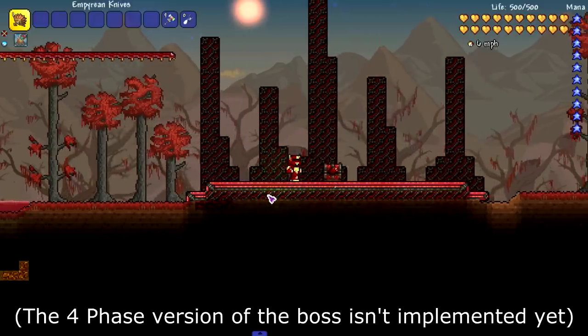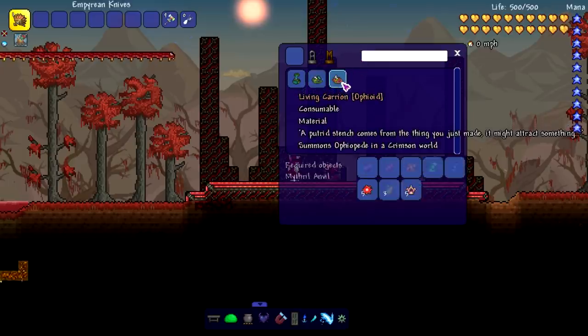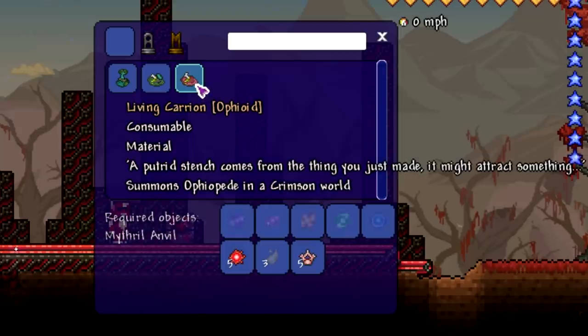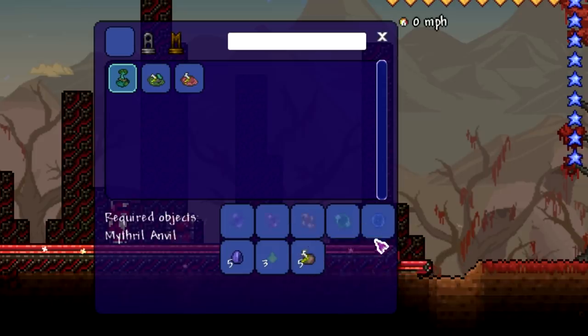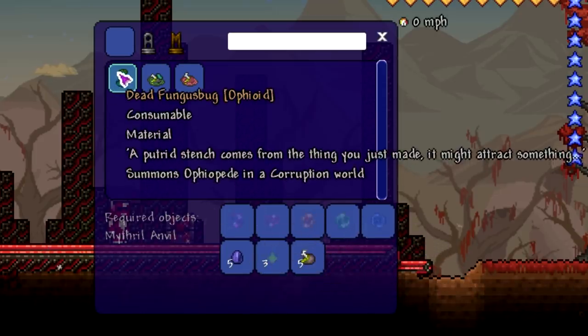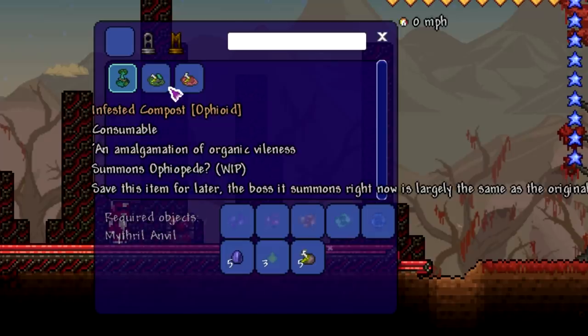Before we fight the boss, let's check out some recipes. We got this right here - a Putrid Stench. It comes from the thing you just made and might attract some Ophiopede in a crimson world. This is how you make it, and then the same thing but this is the corruption version - Dead Fungus Bug. And then there's this, which is a work in progress: Infested Compost.